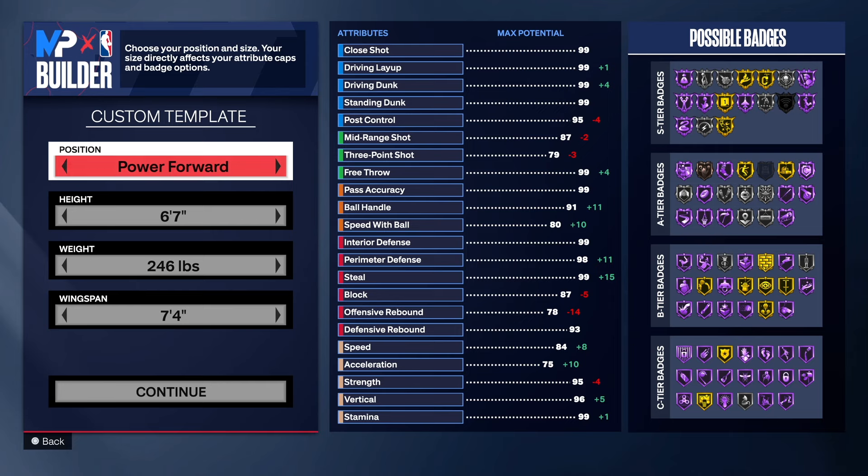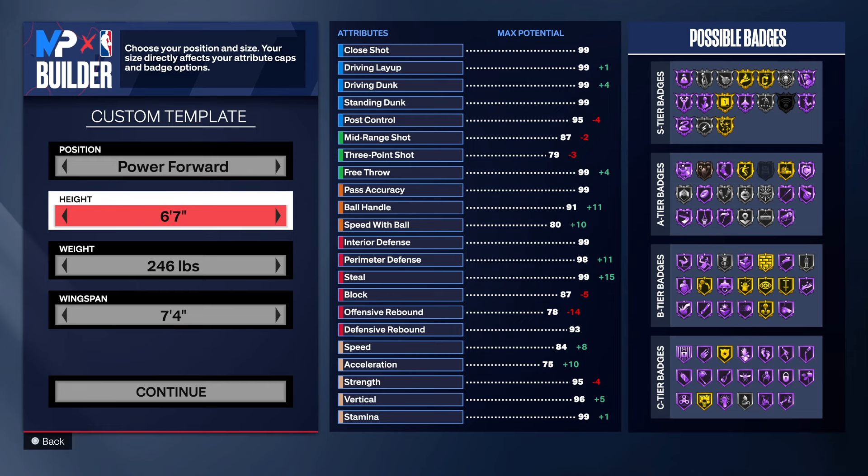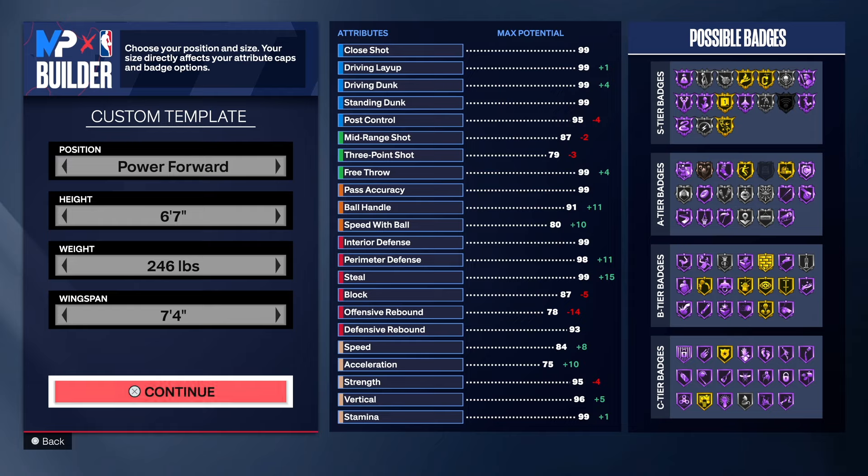We are going with the infamous power forward — actually, we're going center. I had the build at center, but I like the shades they gave me at power forward, so I left it at power forward. But this build can really be at the center position. You can play center with this build. We're putting it at power forward this time. 6'7", 246 on the weight, 7'4" wingspan. Let's get into it.